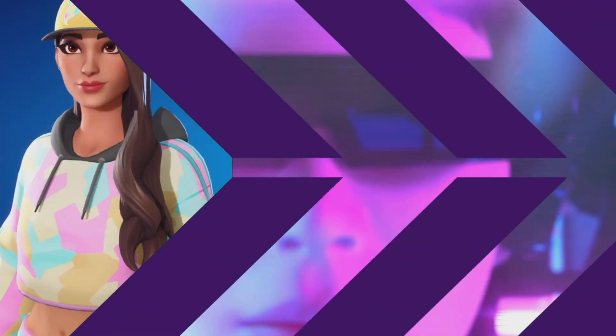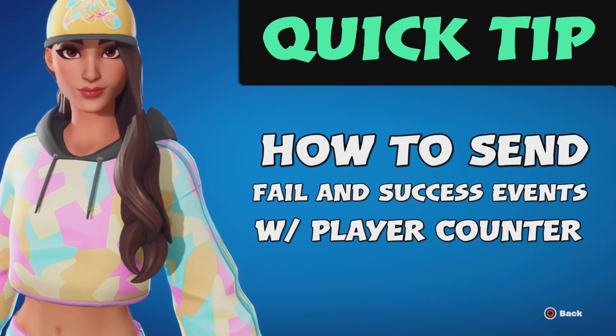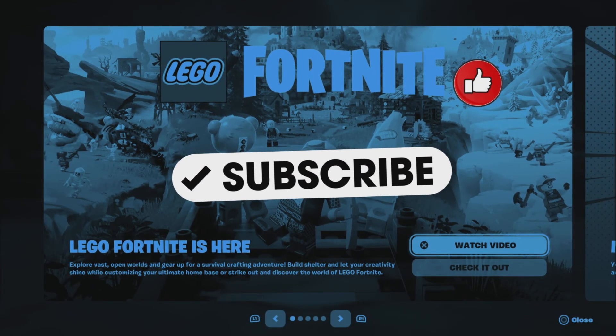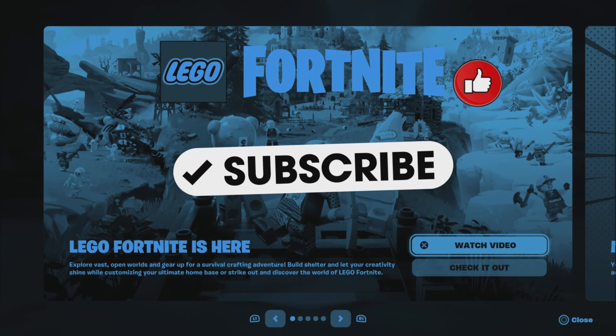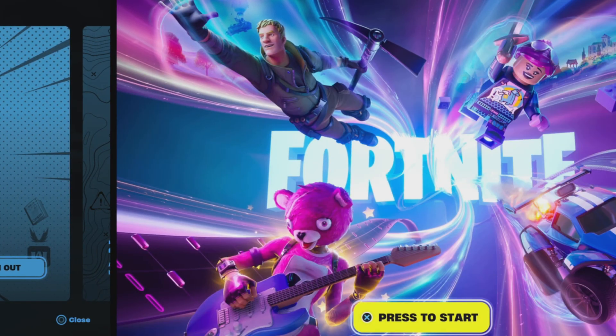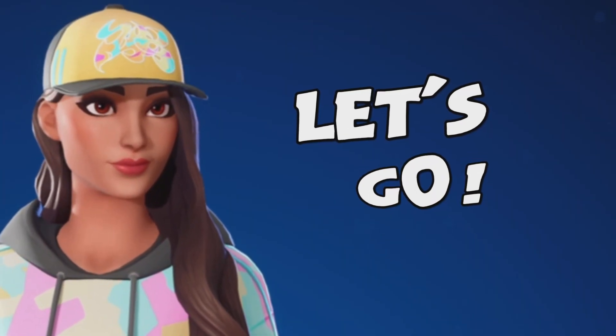Yo! What's up? This is your girl Jagan and it's time for another Fortnite creative tutorial. Today we're going to be jumping into a quick tip. I'm going to show you how to send fail and success events with the player counter. If you guys do enjoy videos like these please be sure to subscribe so you don't miss a thing — and if you do, you are awesome! Thank you so much!